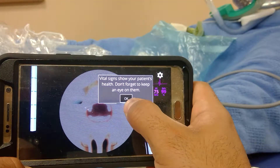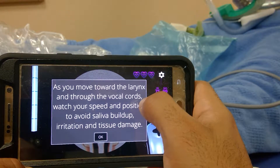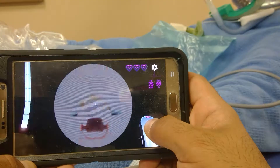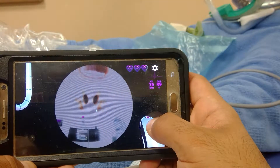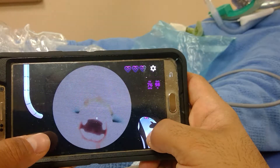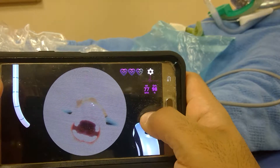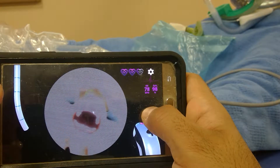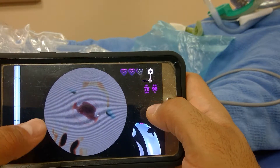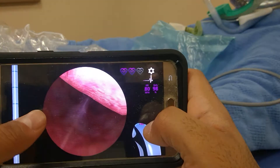Hopefully I can figure this out. The vitals get worse as time passes — I may kill the patient if I don't know what I'm doing. I need to get the airway, either orally or nasally. Getting deeper in there, getting into the mouth, slowly but surely, getting around the tongue.